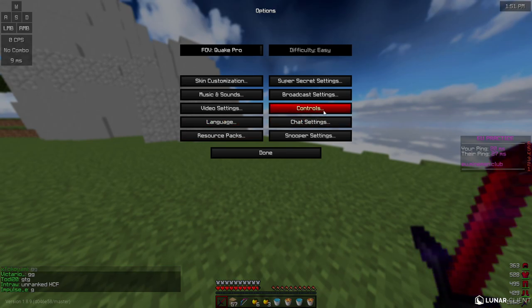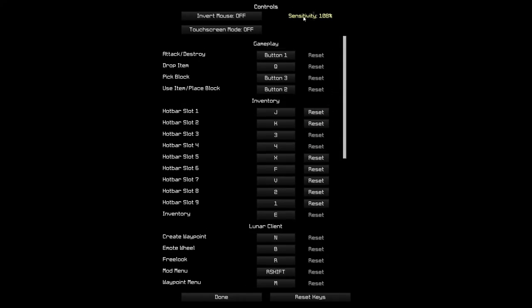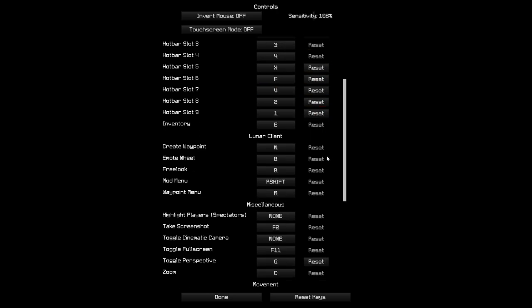Let's get to my hotkeys. If I go to controls — my sensitivity is on 108. My first slot is J, which is a mouse button, and then the second one is K, which is also on my mouse. Then I have third and fourth slot on the number keys. On the fifth slot, that's kind of hard to reach for me, so I put that on X. Then 6 on F, 7 on V, 8 on 2, and 9 on 1. I know those two don't really make sense, but it's just how I did it because I was used to playing with J and K on 1 and 2. And then I have zoom on C.